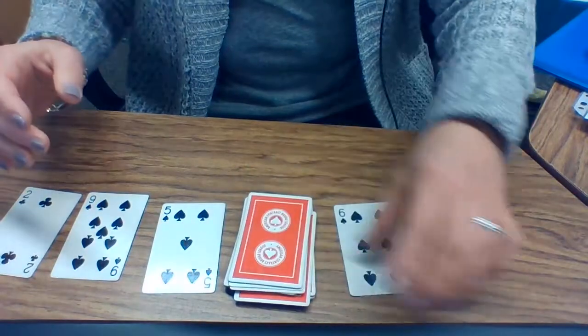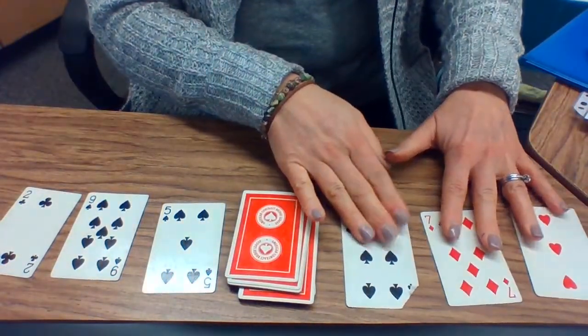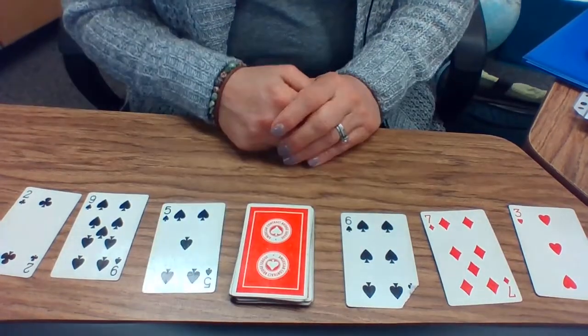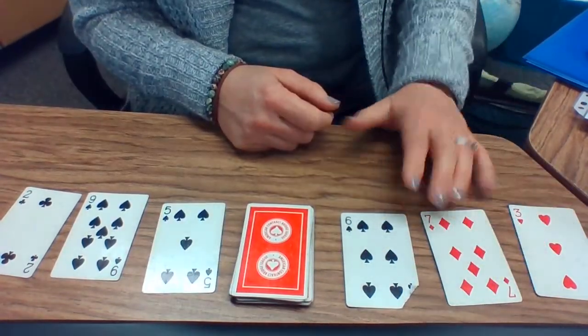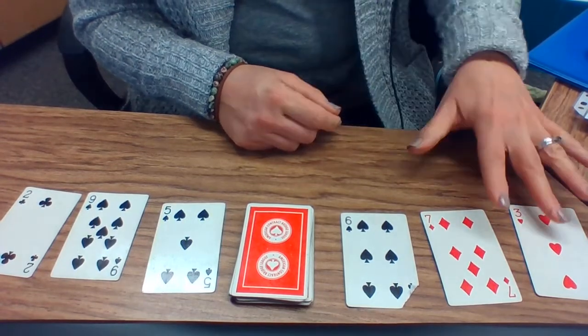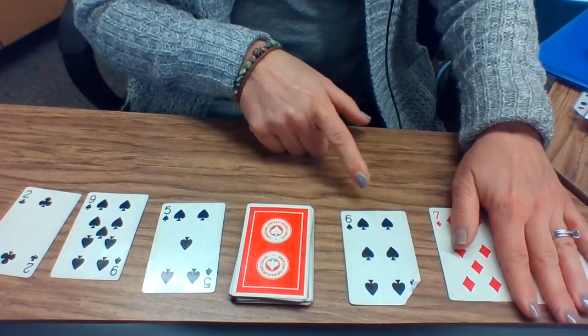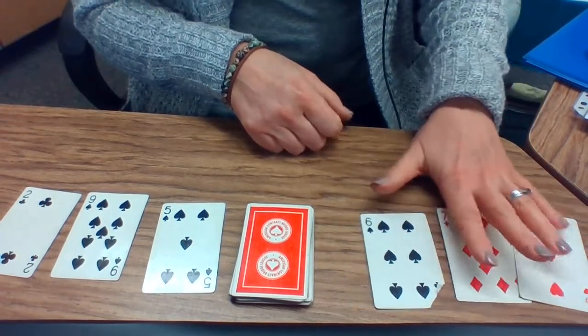Draw your three cards. And again, I'll start with player two. Player two has two cards that make ten — can you tell what they are? Seven and three make ten. So ten and six is sixteen. Player two has sixteen.